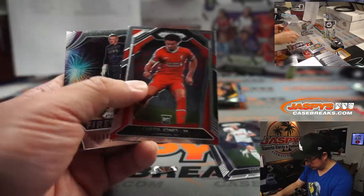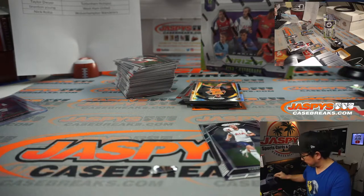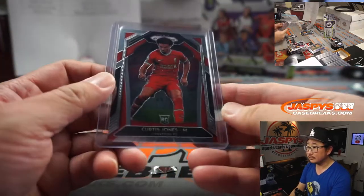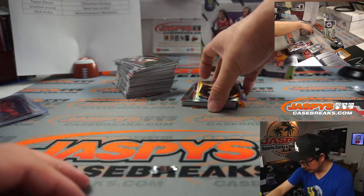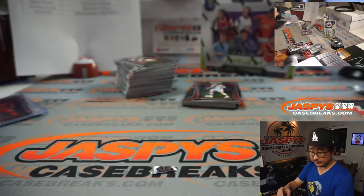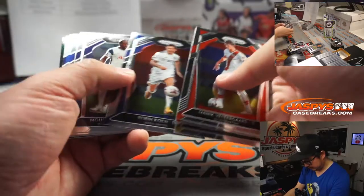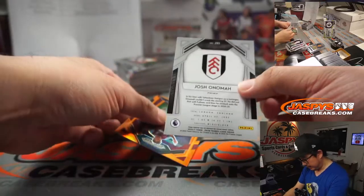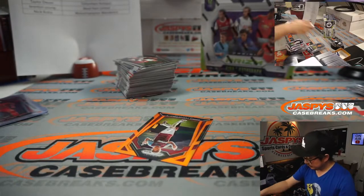Nice Curtis Jones for Liverpool, one of the young up-and-coming stars for Liverpool Football Club. And Robert Runkle has Liverpool. Here's another rookie hyper, Vatinia, for Wolves, Nick Koba. We've got Josh Onoma for Fulham, Brenton with Fulham.